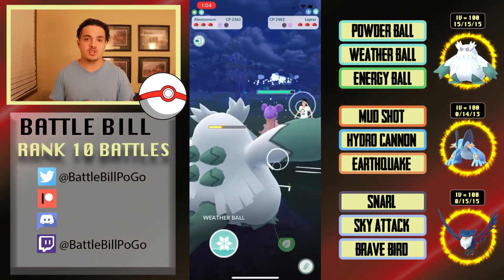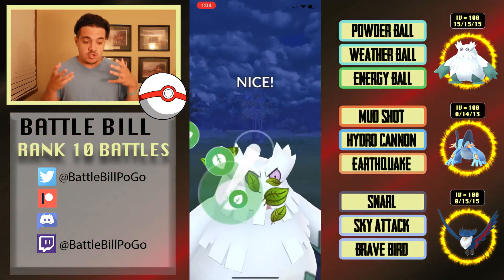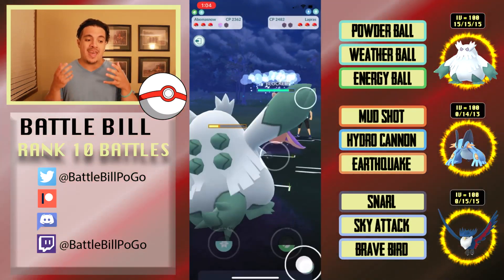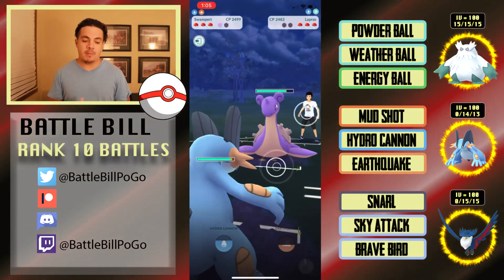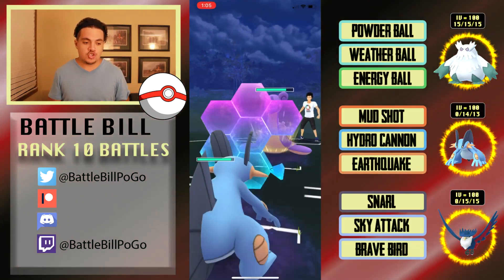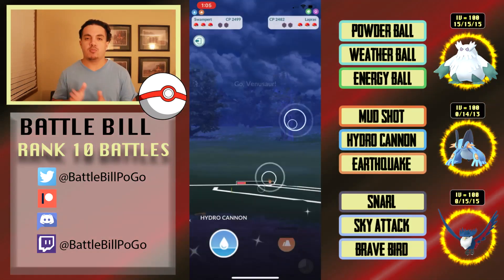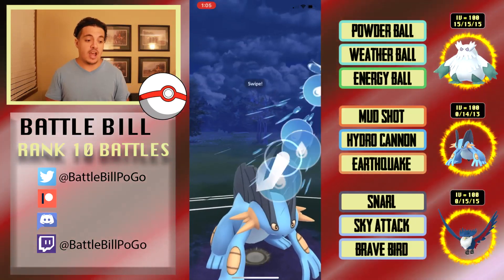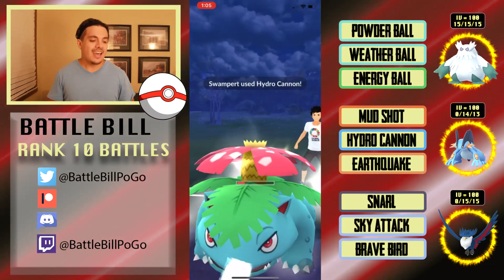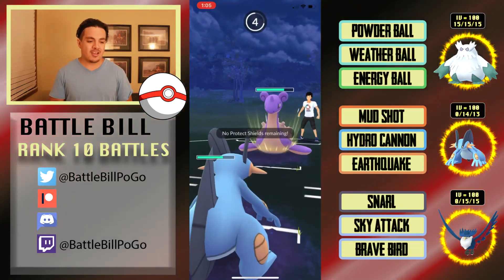They throw a Surf and Abomasnow can tank and resist it no problem. I build up to another Energy Ball — I'm not going to try to bait a shield; I want it to either do solid chunk damage or get the last shield. I bring in Swampert to keep Abomasnow alive, though Swampert doesn't want to see Venusaur. They get my last shield, bring in Venusaur at a poor time because Swampert already had enough for a Hydro Cannon and takes it out.